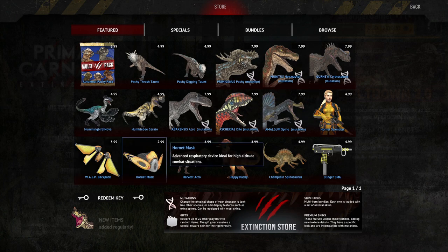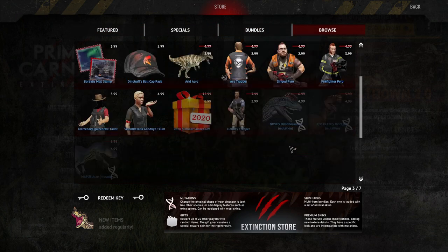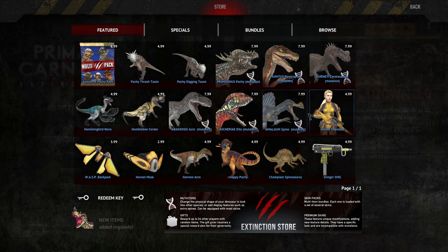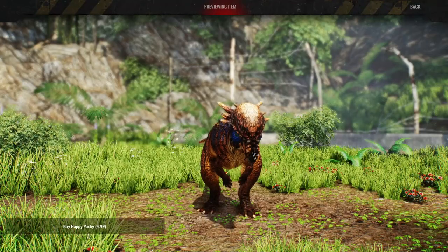I'm a bit annoyed that these two accessories don't go on any other humans except the scientist, which sucks — I would have liked to see them on trappers and commandos. Otherwise you may as well have just included them in the Hornet Scientist bundle. The commando outfit comes with the helmet included, so it's not a very good move for the devs to have these three separated.